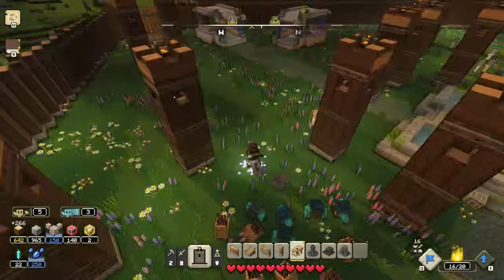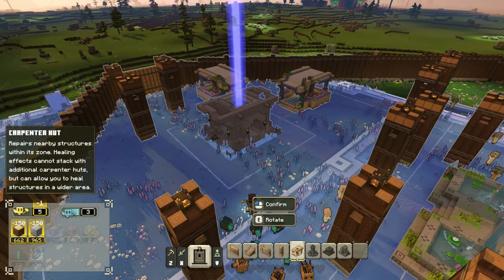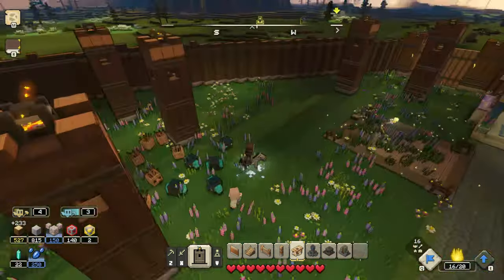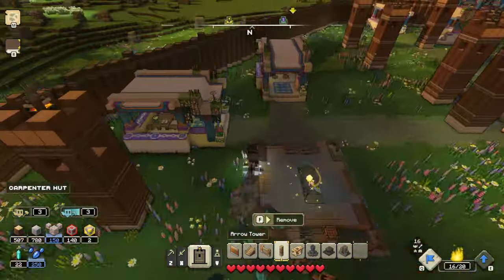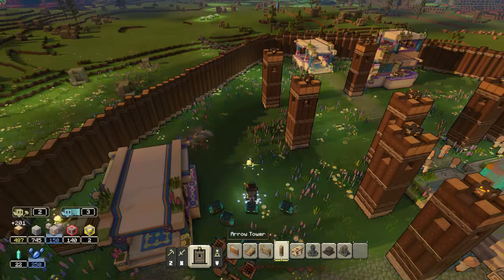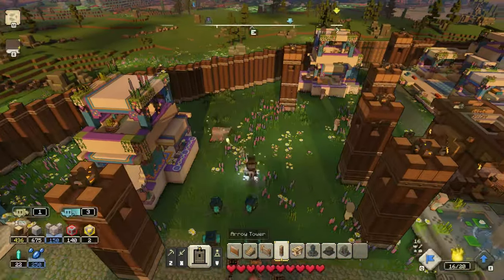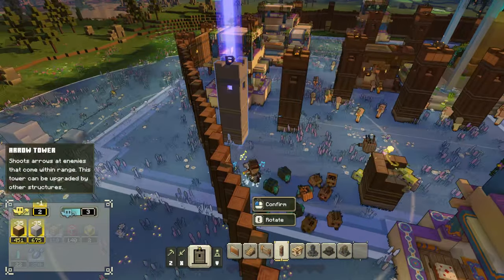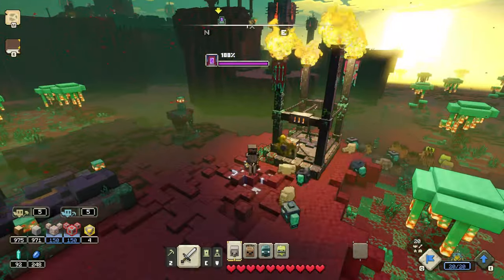My next tip is when you are fortifying your towns, you are going to need to build walls and gates around the entire town. Once you do that, you will want to build carpenter huts and make sure every piece of wall is within range of at least one carpenter hut. This will mean your walls will always be repairing themselves, which is really OP. It is important to note that the effects of the carpenter huts do not stack, but building more will increase the overall range. After that, you want to build defense towers inside and outside of the walls, preferably within carpenter hut range.